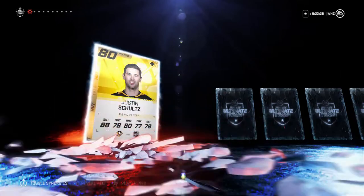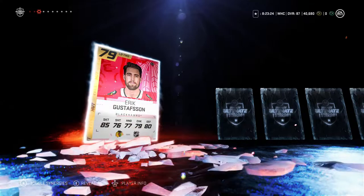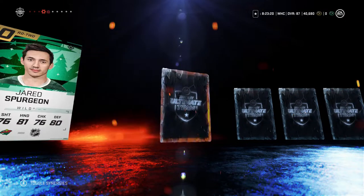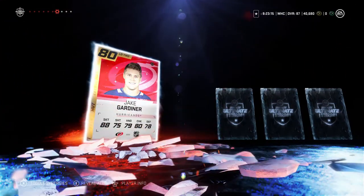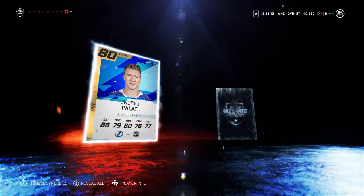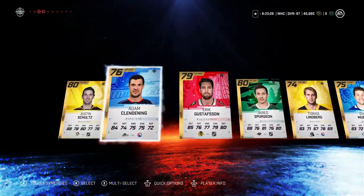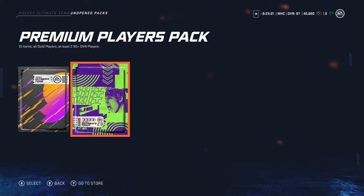Premium pack number one — let's get going. So we start with Schultz, Clendenning, Gustafson, Spurgeon. So that's my two 80s guaranteed, so I might not get another one. There's a third one, Jake Gardner, Carolina's newest signee. A fourth one in Palat and Cole Schneider. So nothing substantial but I've got four 80s when I was only guaranteed two, so I'll take that.